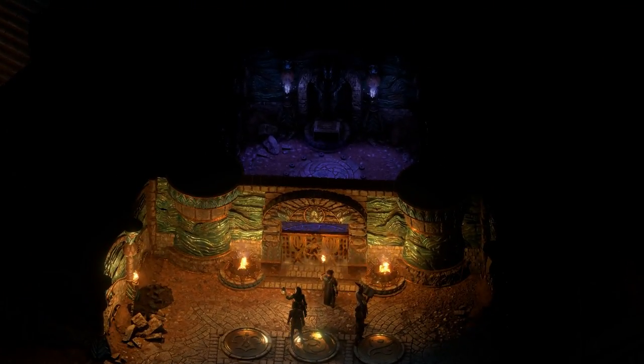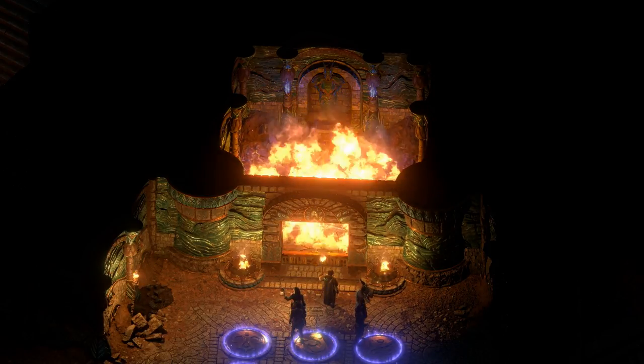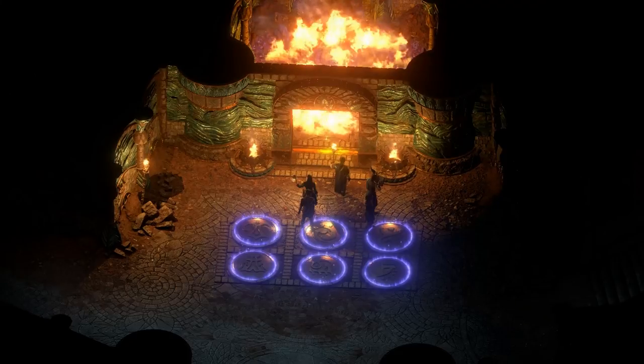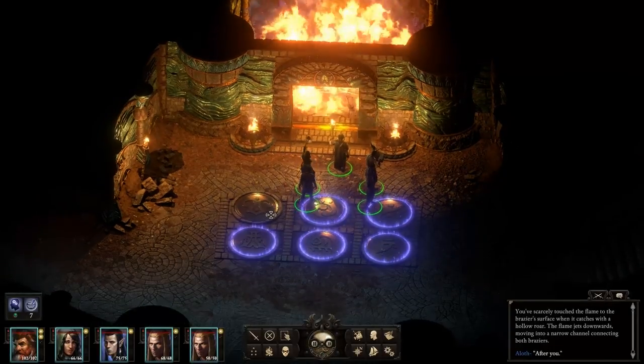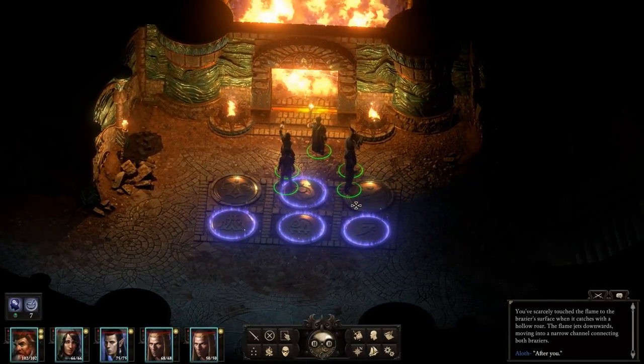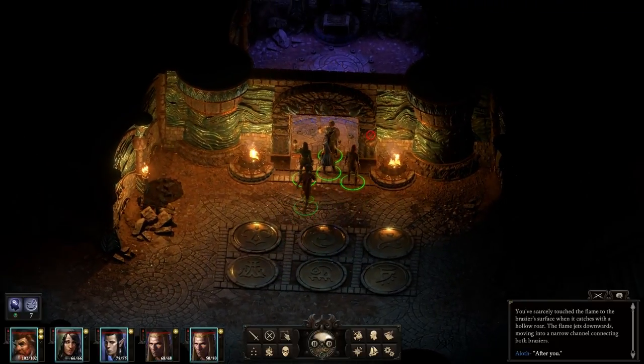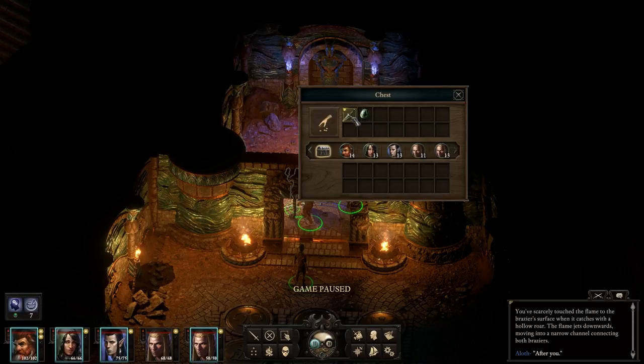But you'll notice when you light it, the room is just on fire and you've got to figure out that floor puzzle. The floor puzzle is pretty easy — just go number one, number three on the top row, and then number one on the bottom row. There you go, it shuts it off and you get some goodies in here.